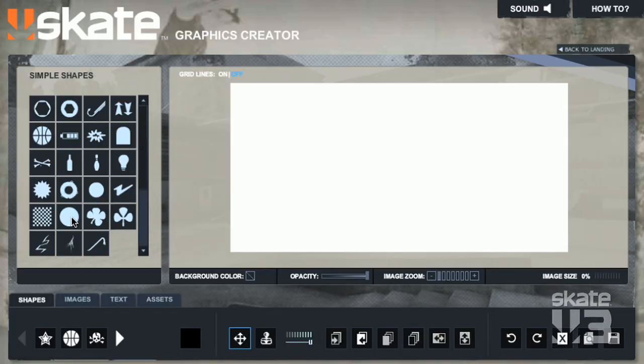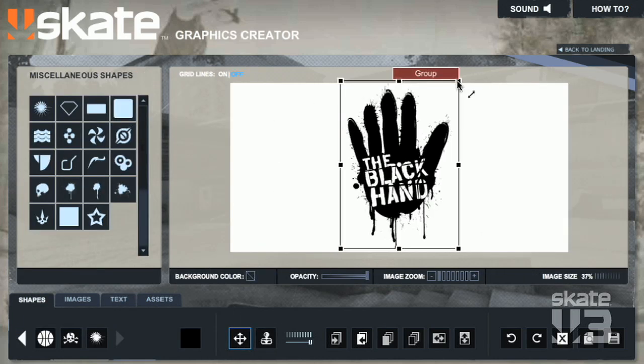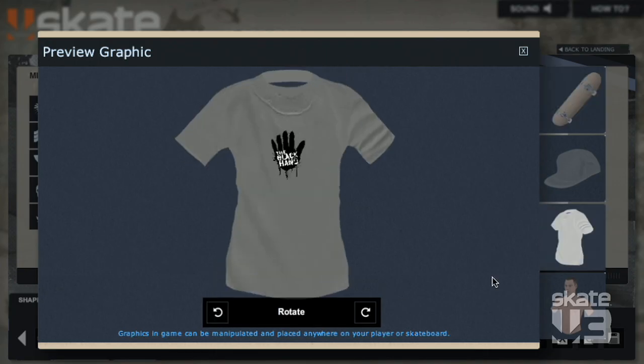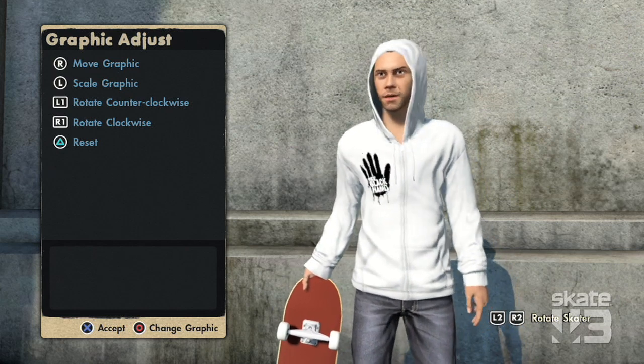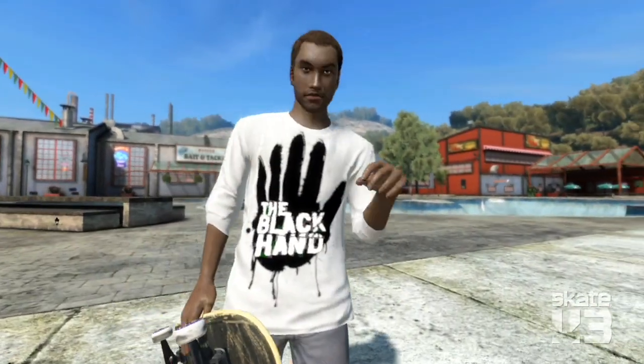Graphics Creator is coming back from Skate 2 with lots of little improvements. We're adding some nice usability things and revamping all the shapes. One of my favorites is just the ability to preview what the graphic's going to look like on the skater. Once the graphic's in-game, the player can scale it and rotate it. Your teammates can also take any graphic that you've shared and send it to their game.